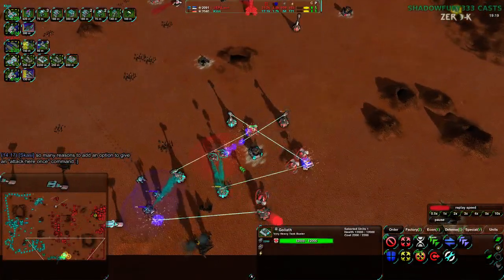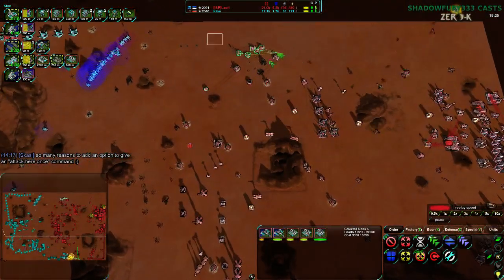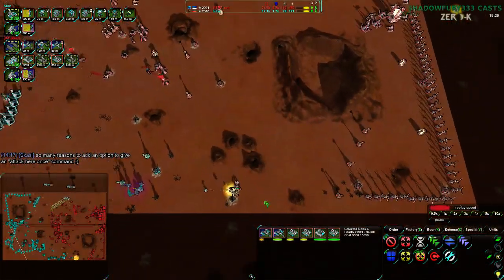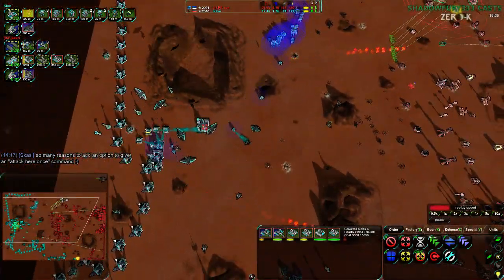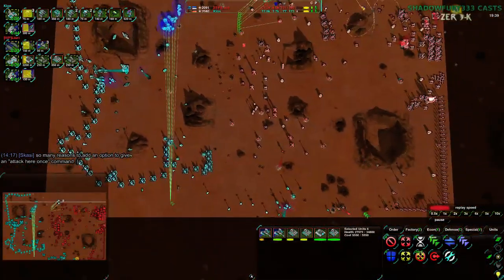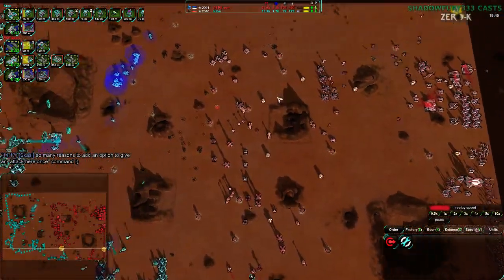On the south side, we do see Clown coming in with a very powerful attack force. Laudry has the military advantage but their positioning is not great. Consistently this entire game they have not been making the right reads on where to position things. That one raid was really well done but it attacked the air factory — which helped — but ultimately didn't deal all the damage it needed to. While Clown, on the other hand, just hitting all the weak spots that Laudry keeps leaving open.